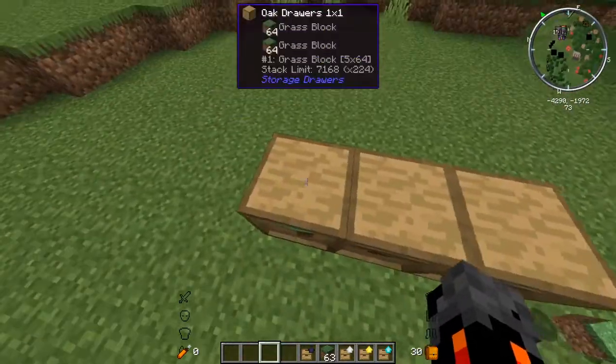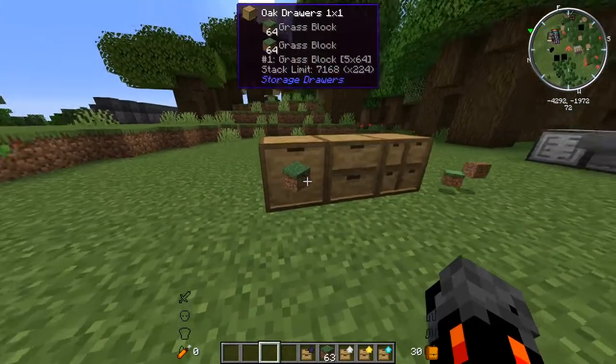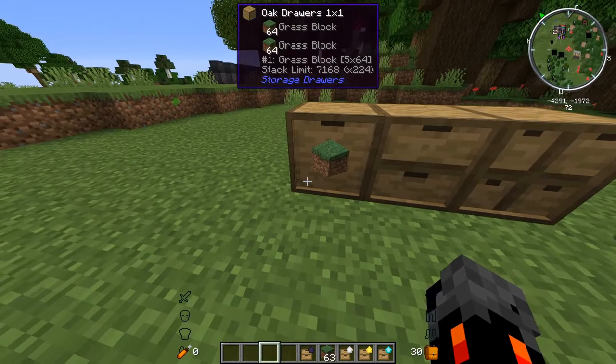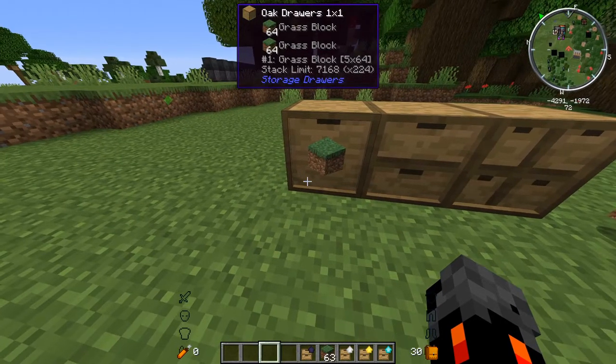If you want to store all of the drops from a farm, it'll never fill up, because that number is stacks — not just items. Multiply that by 64 and that's how many items you can actually store.